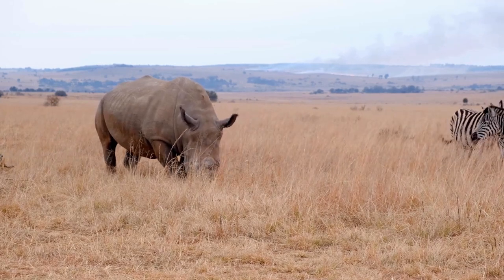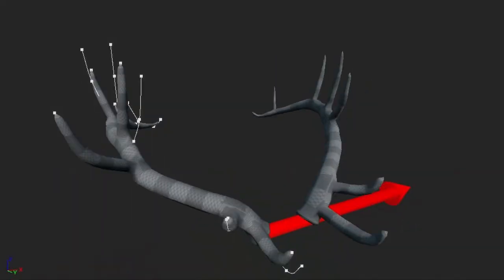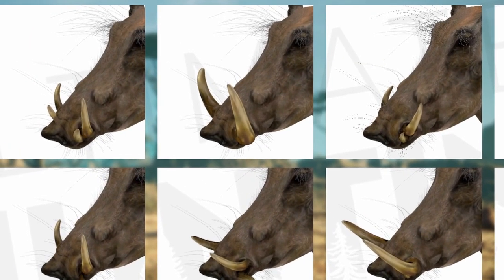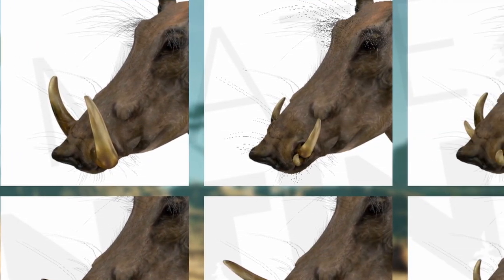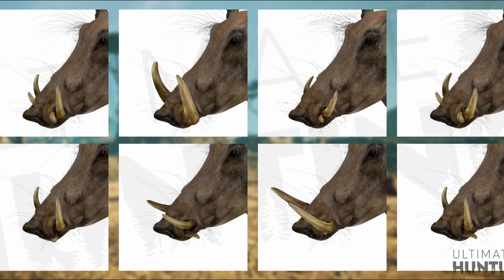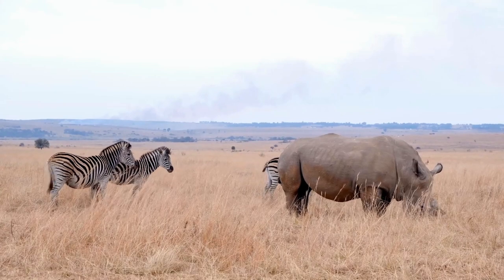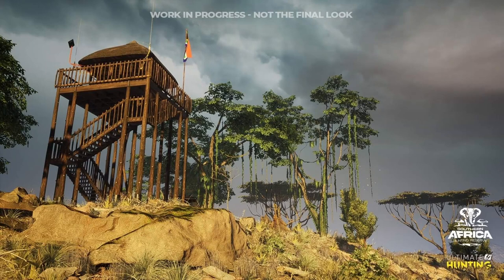Two quick bonuses: the first is the random antler and canine generator. We have this in Call of the Wild, but not at release. Ultimate Hunting is making sure we get it right from the beginning. This will stop me from just shooting one animal and saying I've got one of those — because each one looks slightly different, I'll keep hunting that species continuously.